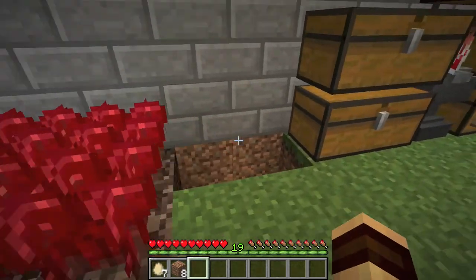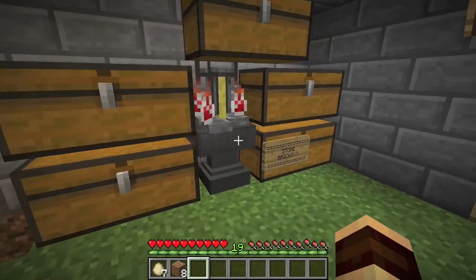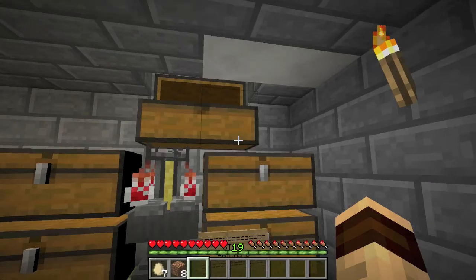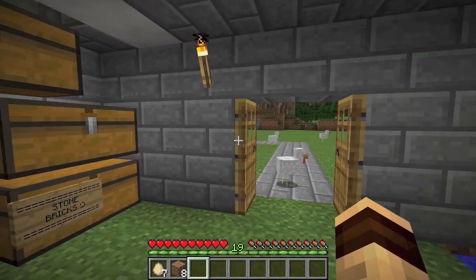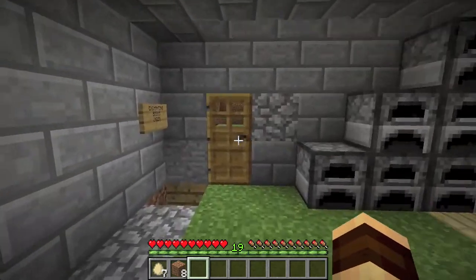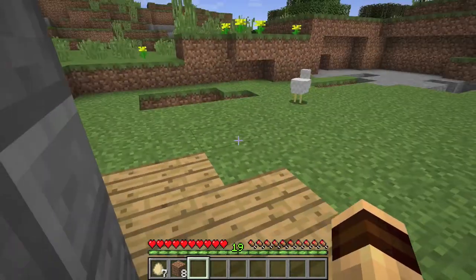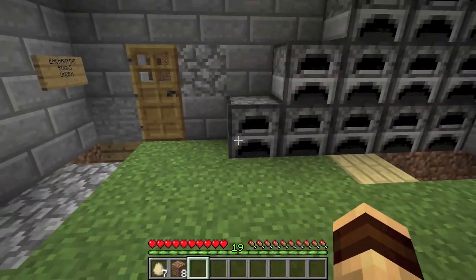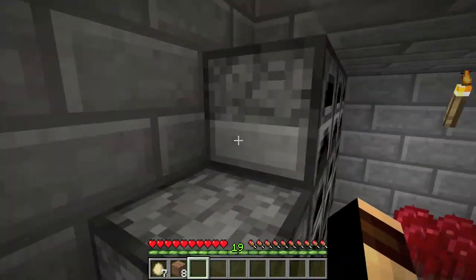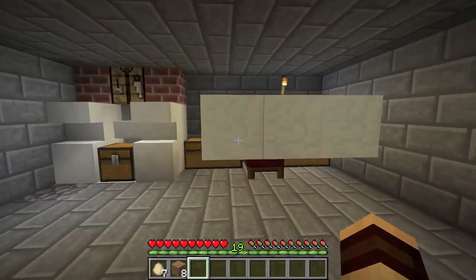There's a chest for his brewing stuff, more chests, and his brewing stand — he labels them. There's all kinds of stuff here. As you enter there's a back door exit so you can get to the garden. Should we go downstairs or upstairs? Let's go upstairs — you climb up his furnace stairs.